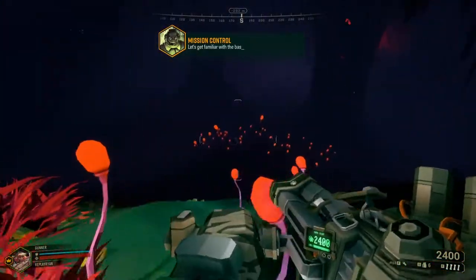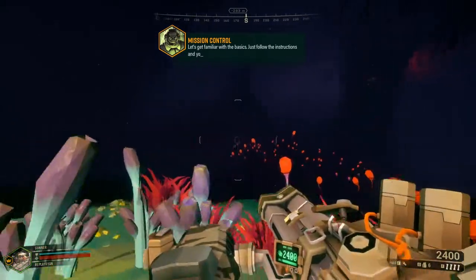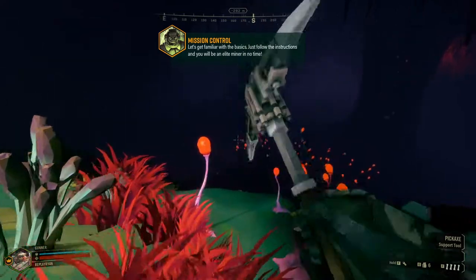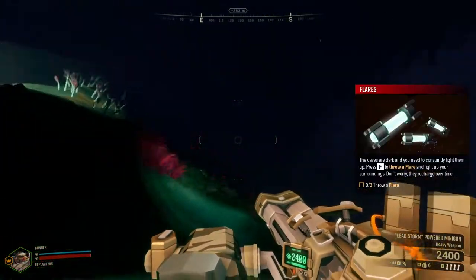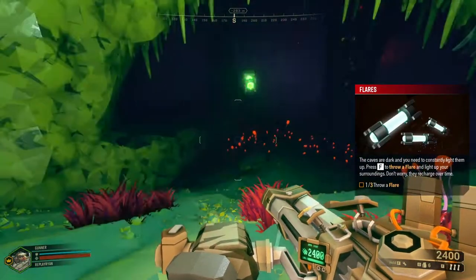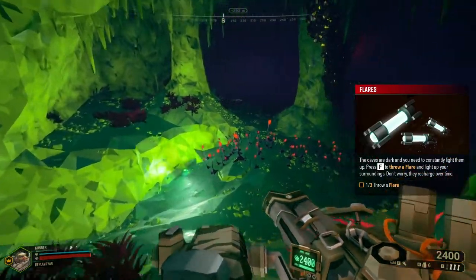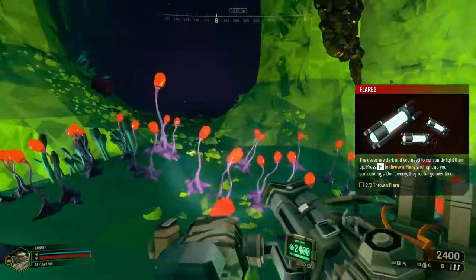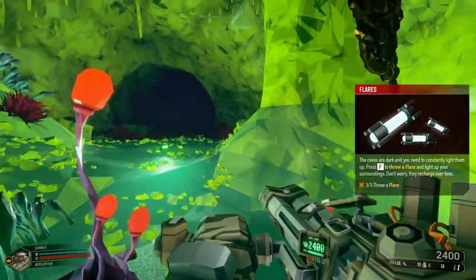Let's get familiar with the basics. Just follow the instructions and you'll be an elite miner in no time. Flares — press F to throw flare.